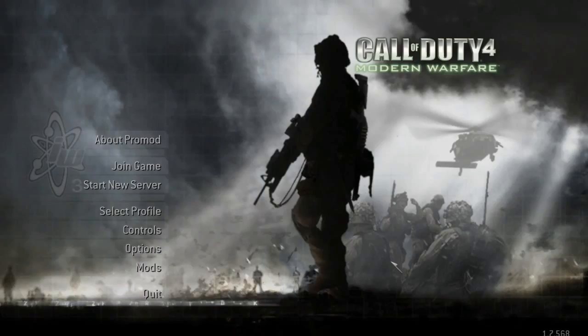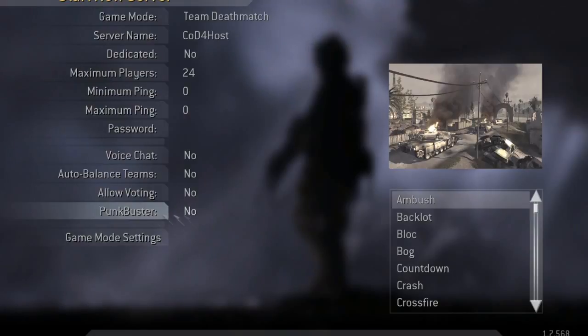You then have to click the Start New Server button and make sure Punkbuster is turned off. If it is turned on in these options then it just won't work, so you have to make sure it's turned off.